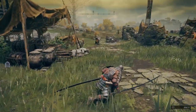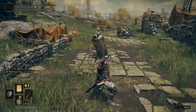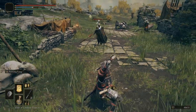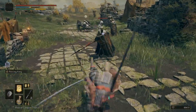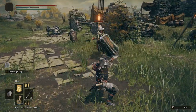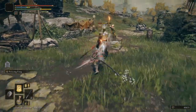The best way to get this weapon is to do Yura's questline. The worst way is to just kill him outright because you don't like his big hat — I've done it both ways. The weapon skill is Piercing Fang, which is basically a poking thrust — he just really gives it a hard poke.